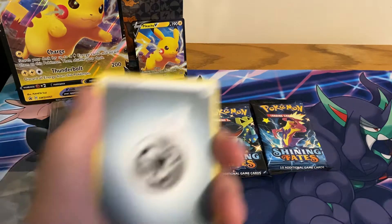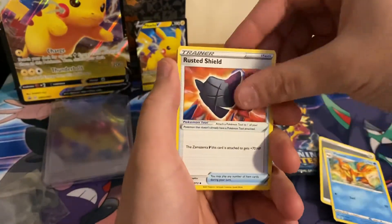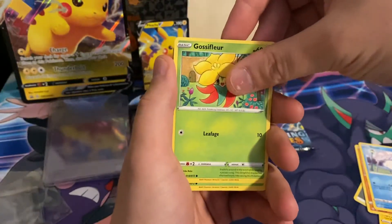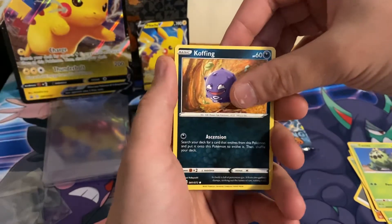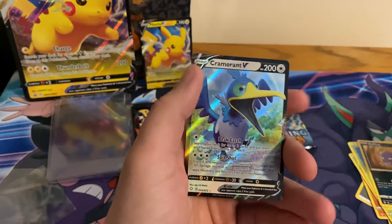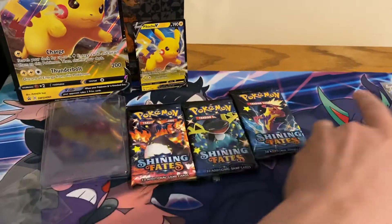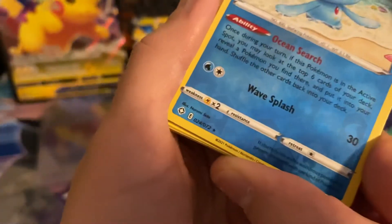Starting off pack one with Steenee, Floatzel, Rusted Shield, Rotom, Trapinch, Snom, Clobbopus, and Cacnea. The reverse slot gives us Manaphy — reverse holo rare Manaphy — and Cramorant V. This is my second Cramorant V, but it's a pull nonetheless.